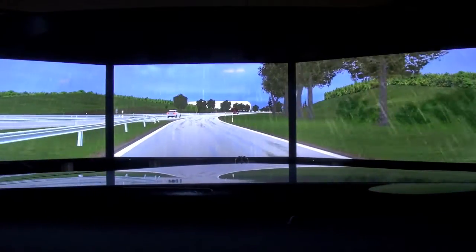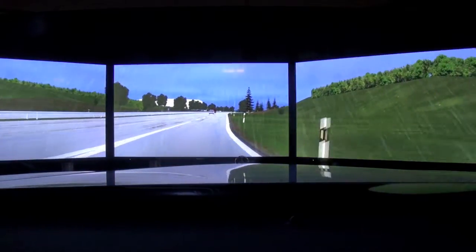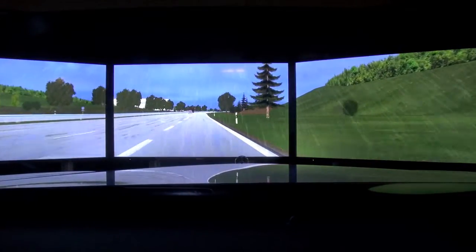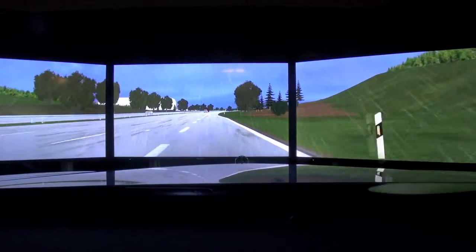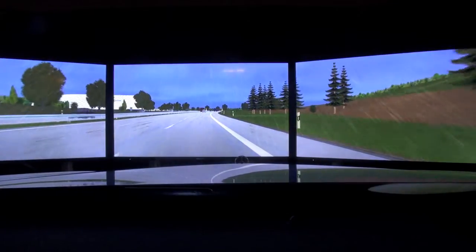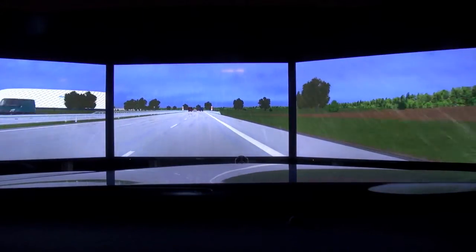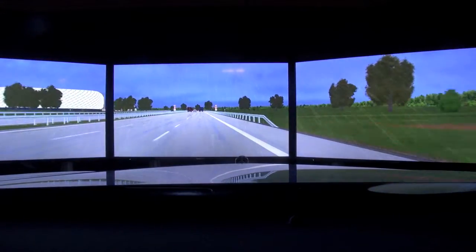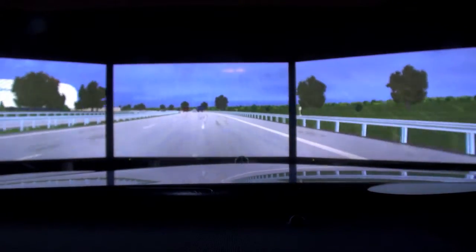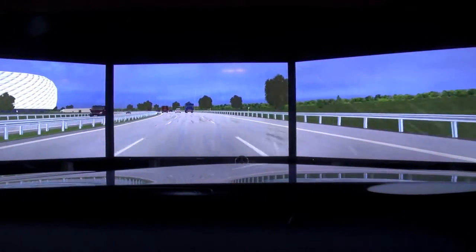So what are we going to experience here? On the highway you have different possibilities. Most of the driver assistance functions are aimed for highway situations, so we have blind spot monitoring, and now the blind spot monitoring is even an active one. So if there's a car in your blind spot and you drift over into the other lane, it will just drag you back by hitting the brakes on one side.